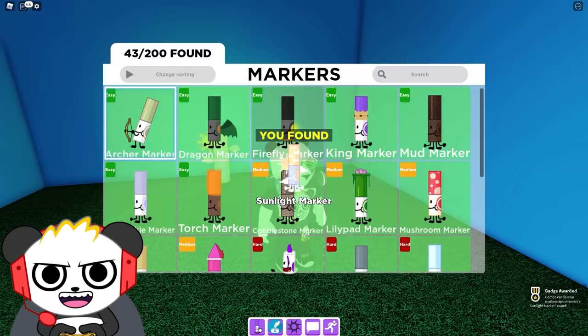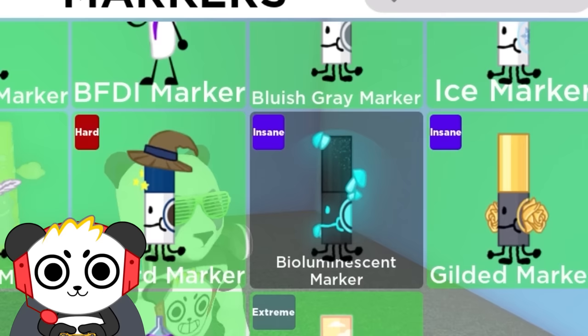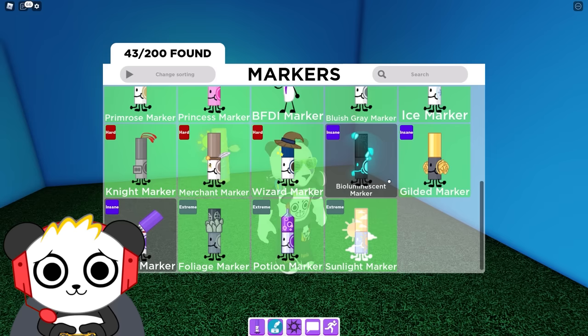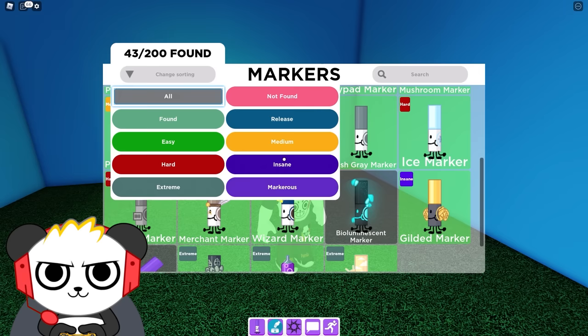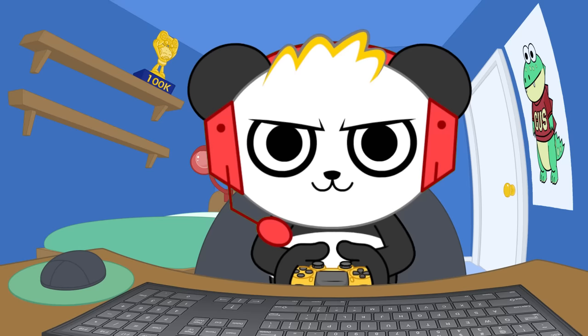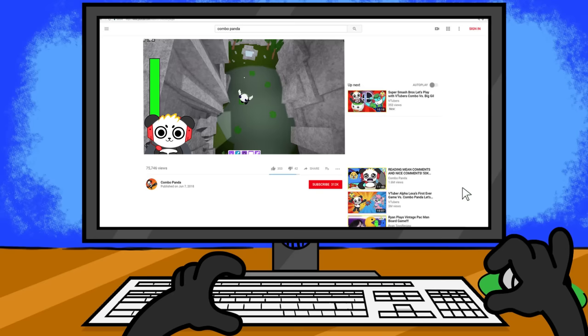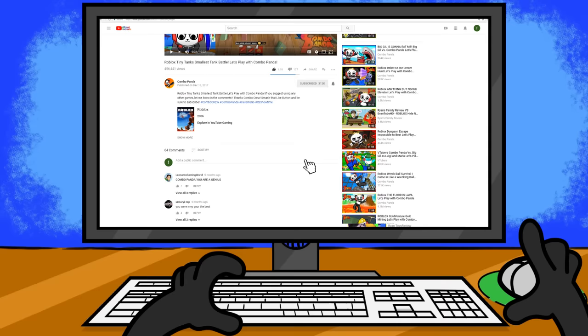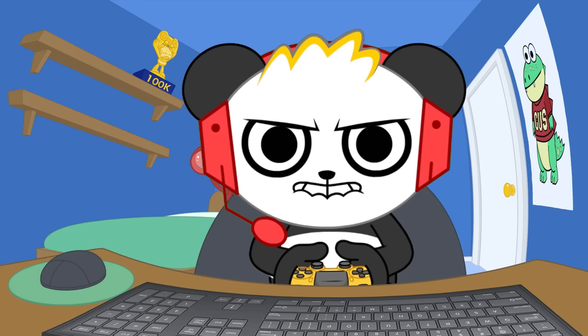I've got all of them here except for the Bioluminescent Marker and the Mimic Marker. I guess I know what next episode's gonna be about. I've got two more markers in this world to find, and then I can finally return to normal and check out the Candyland safe. Remember, I'm not stopping this game until I've got all the markers! So be sure to subscribe if you want to follow the combo crew, and leave a like on this video if you had fun watching me play! I'll see you in the next one! Bye!